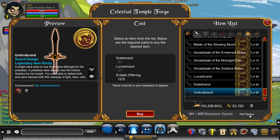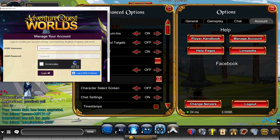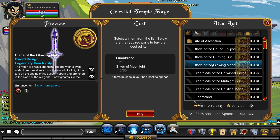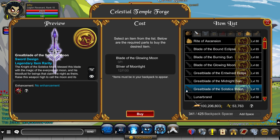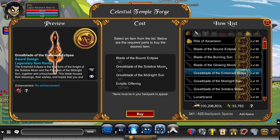The Umbra Brand requires both the Solar and Lunar Brand, so merge those to make the Umbra Brand. Then go into your account manager, go to Buy Back, and buy back the Solar and Lunar Brand. Re-log, come back into the game, merge your Blade of the Burning Sun and Blade of the Glowing Moon, then merge your Blade of the Bound Eclipse. Next, go back to account manager Buy Back, buy back the Blade of the Glowing Moon and Blade of the Burning Sun, merge these two, and you can get your Great Blade of the Entwined Eclipses — the most recent 51% damage boost weapon.